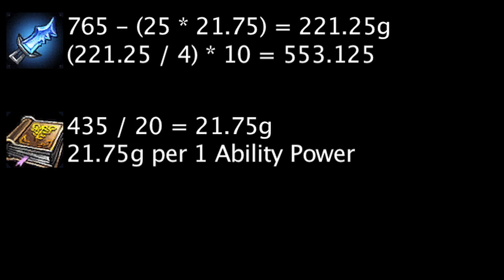Kage's Lucky Pick still costs 765 gold and grants 25 ability power. However, it will only grant 4 gold every 10 seconds as opposed to the 5 in Season 2. Kage's Lucky Pick will become cost effective after 9 minutes and 13.125 seconds.